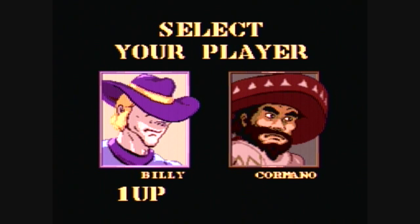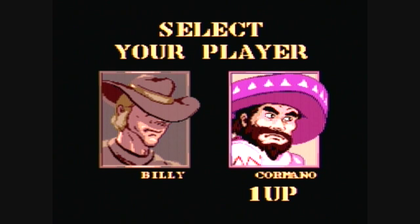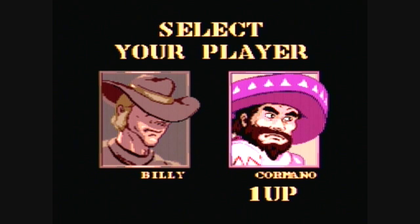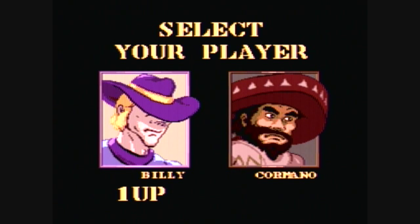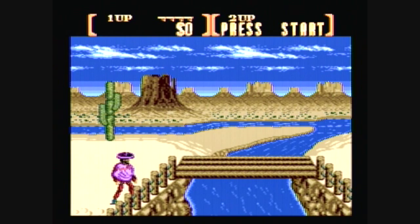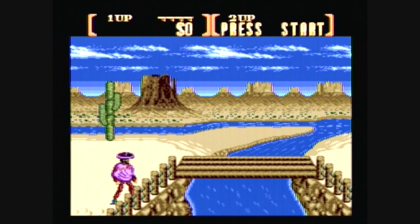You can play as Billy, who has pistols, or Carmano, who has shotguns. Billy has two pistols that shoot at a weird angle and are a lot faster. Carmano has shotguns that shoot like a spray. The SNES and arcade version had four players, but there are two basic types — pistol users and shotgun users — so the other two are just kind of clones. On the Sega version it's just Billy or Carmano, and we're gonna play as Carmano.